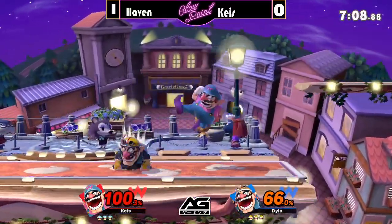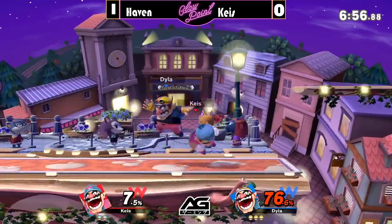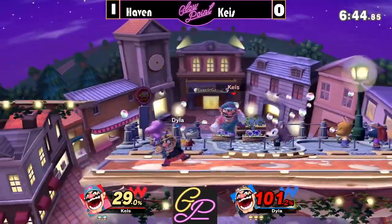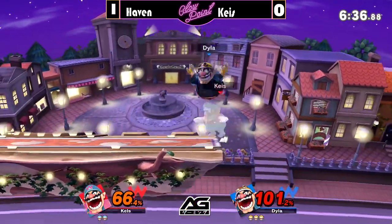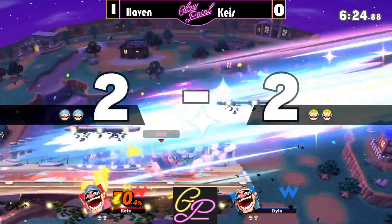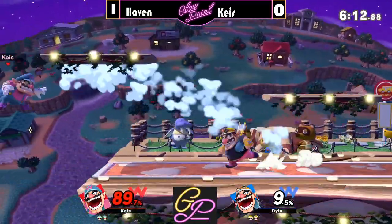Haven was so good — he forced an air dodge from Keys, forced him to fade back, and then was able to cover the fade back and get the soft spike drag-down. Oh my god, the latter half of that stock was just incredible. The reason Haven is winning is that he's predicting his opponent's movements — as a Wario player himself, he's thinking 'what would I do in this situation?' and then he's ready for it. Meanwhile Keys is playing this like any other matchup instead of trying to predict what a Wario player would do.